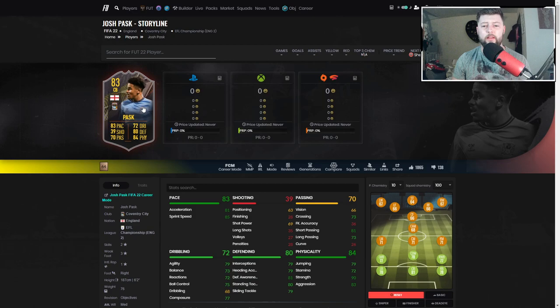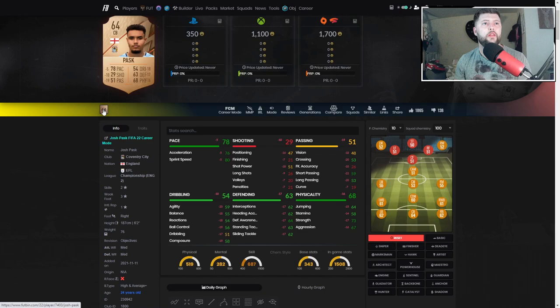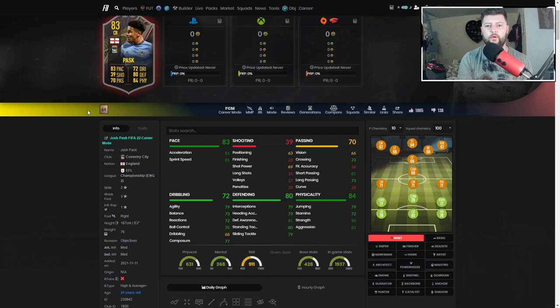Overall for Pask - what a player actually. He really started off a little bit slow, the opponent wasn't helping by not attacking down that side, but he got into it in the second half and made some cracking last minute challenges, interceptions, and headers. A really well-rounded center back in terms of defensive ability. In terms of upgrades: plus 5 on pace, plus 10 on shooting, plus 19 passing, plus 18 dribbling, plus 17 defending, and plus 16 physical - a very big upgrade from bronze to special gold.